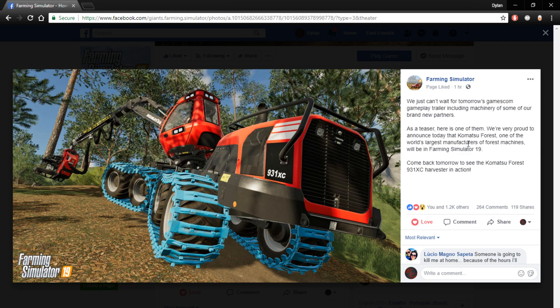They have a brief description: 'We just can't wait for tomorrow's Gamescom gameplay trailer, including machinery of some of our brand new partners. As a teaser, here's one of them. We are very proud to announce today that Komatsu Forest, one of the largest manufacturers of forest machines, will be in Farming Simulator 19. Come back tomorrow to see the Komatsu Forest 931XC Harvester in action.'